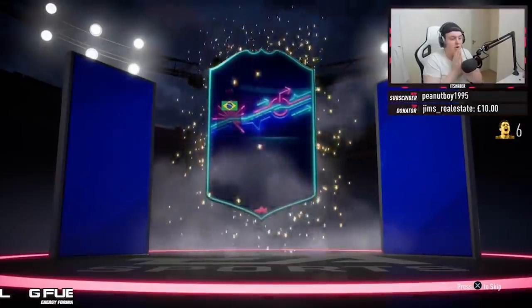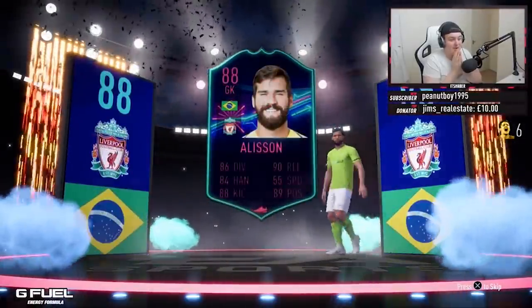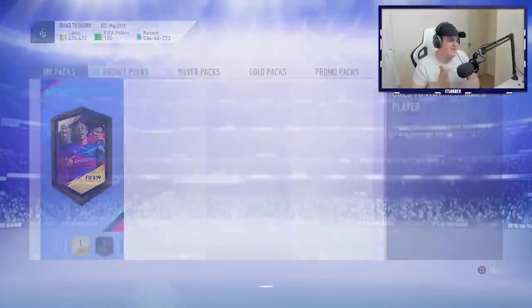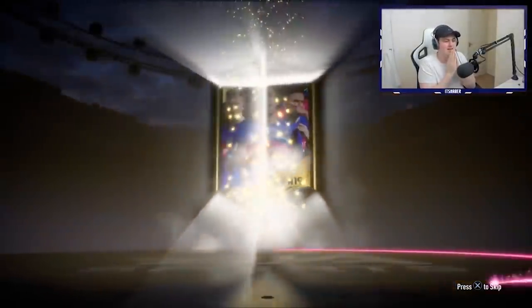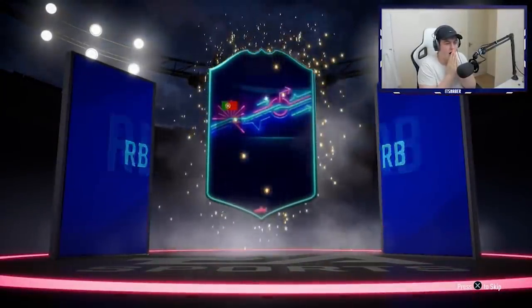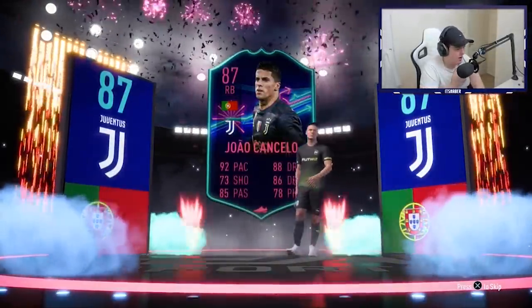Let's see if the first one's gonna have something good — it's a walkout, that's a good sign. I think that's a very good sign. Go on — Brazilian goalkeeper — Alisson! Not bad, not a bad first one actually. 88 rated, that's actually a sick first one. Come on please, give me a walkout to end it — yes, we've got a walkout to end the video. Come on, please be someone good.